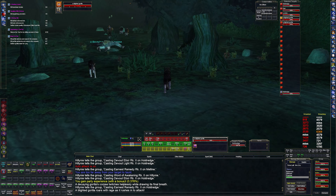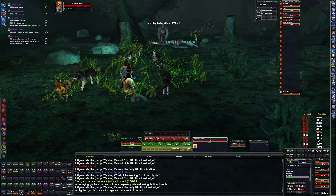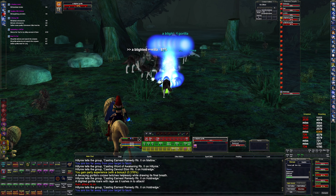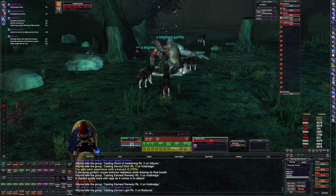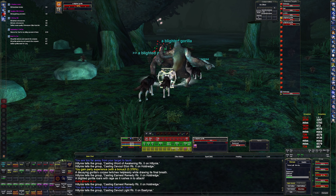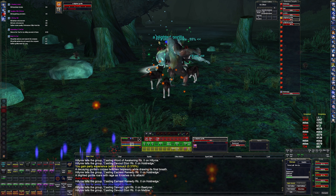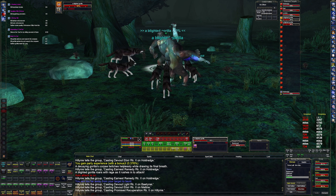Let's get two of these Blighted Gorillas. We gotta kill the living ones. We need living gorillas, not these ones. I'll fix that here. I think they're right next door anyway. You have to do these for the blood samples, and you're gonna kill a living one for the gorilla meat.